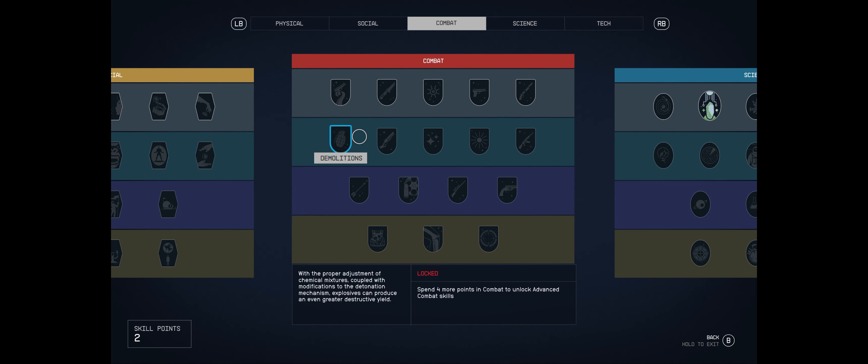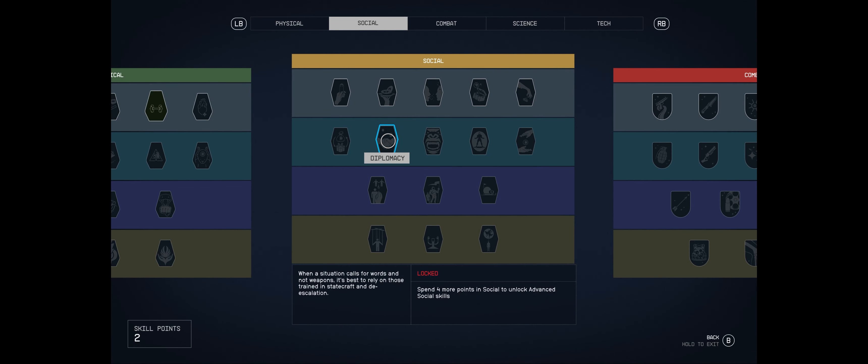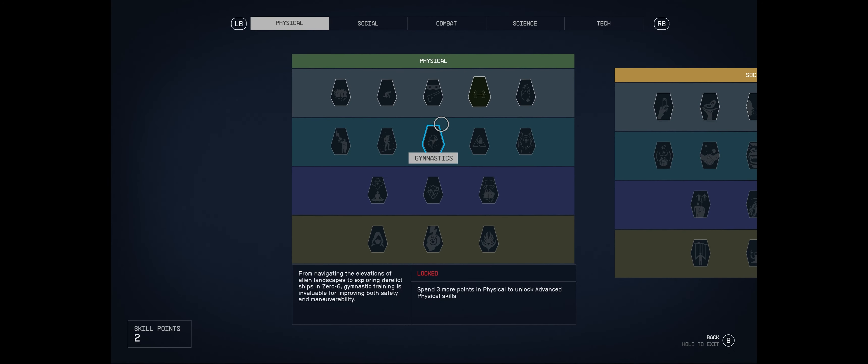For example with Pistol Certification - each skill has four levels. If you unlock that skill, you can't immediately spend a second skill point to reach the next level; you'd have to complete a challenge first. With pistol certification, I'd imagine it would require a certain number of pistol kills. To unlock advanced combat skills like Particle Beams, I'd need to spend four more points in the top level of combat.